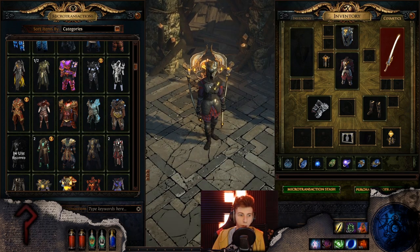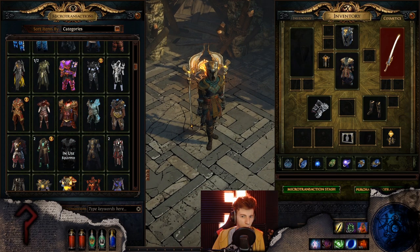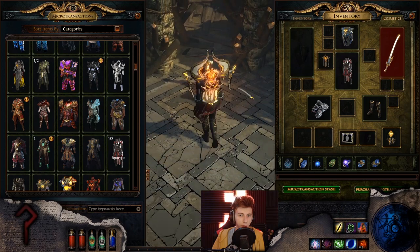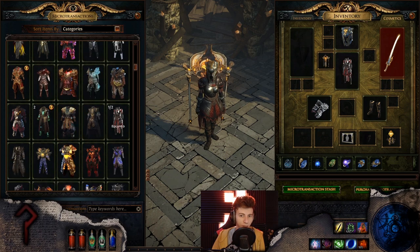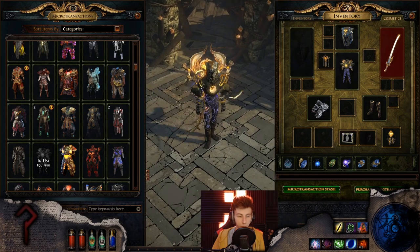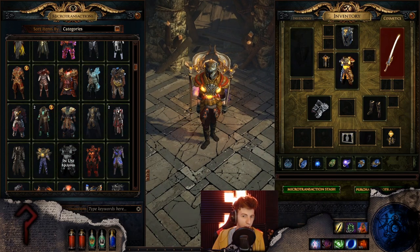Corsairs is a nope. Council is a nope too — too desaturated. Crucible doesn't look too bad, kind of too dark though. Crusader is a nope for me — I'm really starting to like the shoulder pads on Crusader though, those little downturned semi-circular shoulder pads are nice. Cult of Apocalypse is a nope.